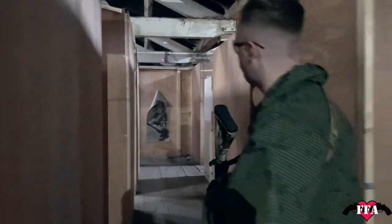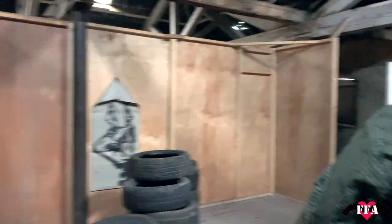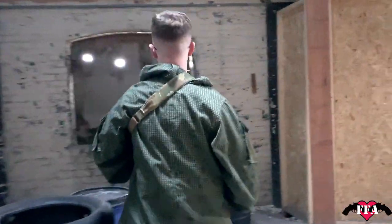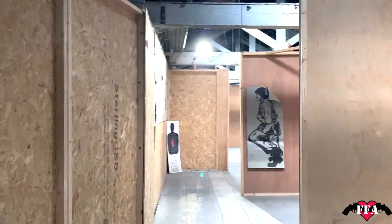Then move down here to the left side, engage this guy down the corridor — two hits. There's a guy in this room taking two hits. Come around through here, contact this doorway — there's a guy in cover, two hits from the doorway. Then on the last target, move around quickly, duck behind this cover, and engage this guy with two shots.